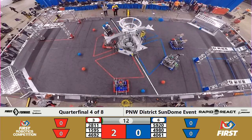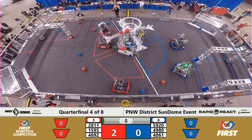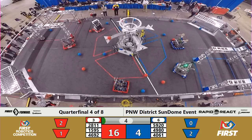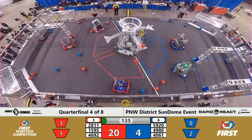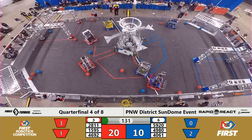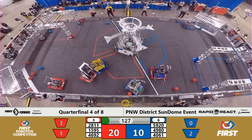This is quarter-final match number four, with our number three and six-seeded alliances facing off. It's starting off with a flurry of cargo making its way mostly towards the upper hub, though a lot of it falling in favor of Red. Your score comes out 20-4, with Red taking the lead in that pre-programmed autonomous period, and Blue hungry to catch up.